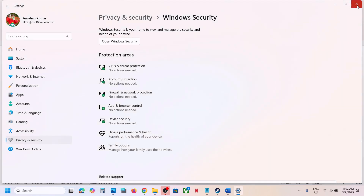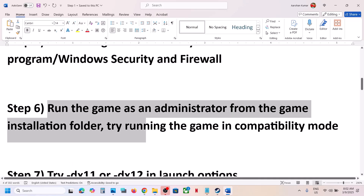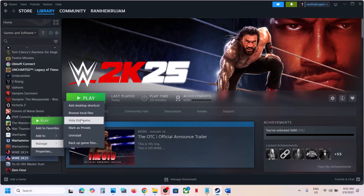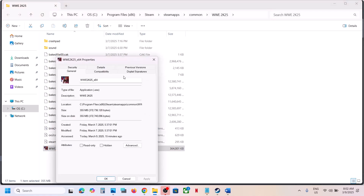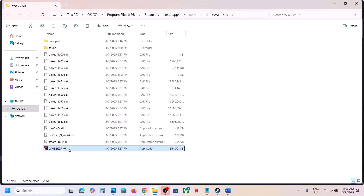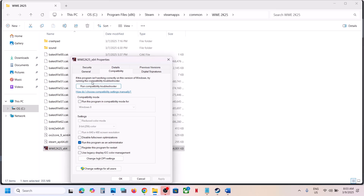The next step is to run the game as administrator from the game installation folder. Right-click on the game in Steam, select Manage, then Browse Local Files. Right-click on the game exe file, select Properties, go to the Compatibility tab, and check the box that says Run this program as an administrator. Click Apply and OK, then double-click to launch the game.